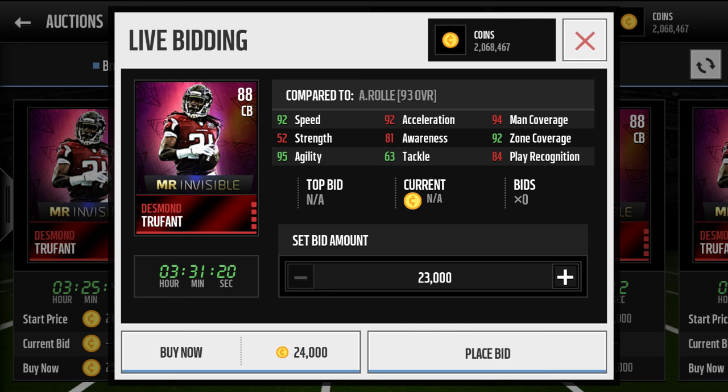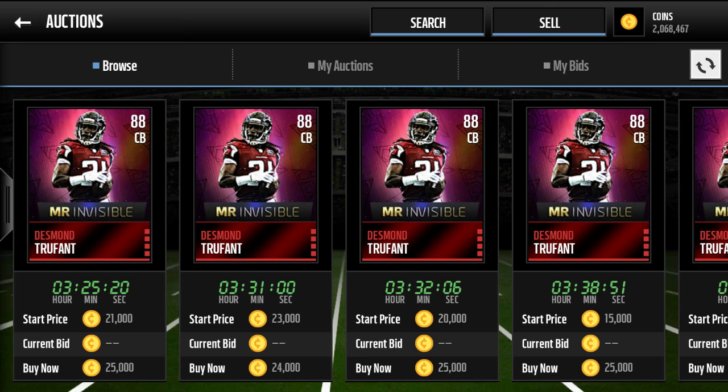Here are his base stats. The things I'm looking at most are Zone, Man, and Speed. 92 Zone, 94 Man — those are almost the same stats as some of the people I have on my team. He even has better Zone than Entral Roll and better Speed. This card is definitely a budget beast, guys.